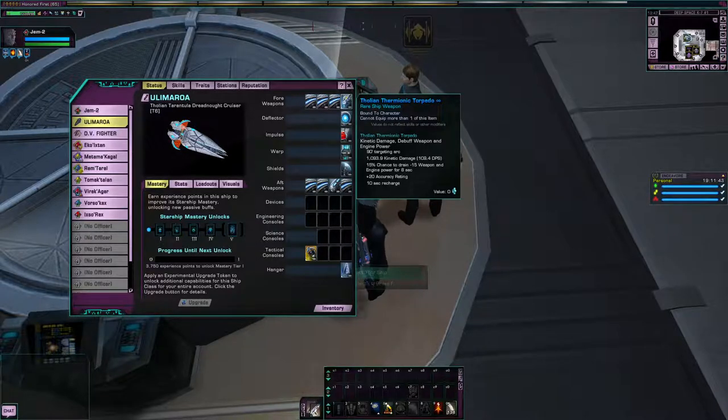Thermionic Torpedoes. Every Tholian ship, with the exception of the Meshweaver apparently, also comes with a Thermionic Torpedo Launcher — very good if you want to have an accurate Tholian RP design. Which I kinda do, and kinda don't. I'd like to show off these ships with a somewhat canon layout. I'm starting to run out of ships to talk about, aren't I?